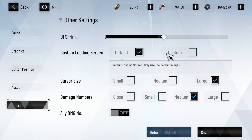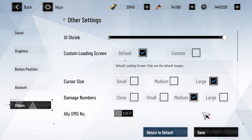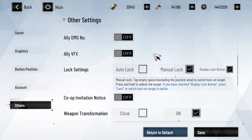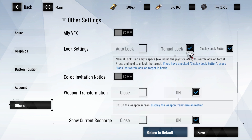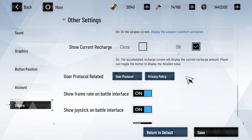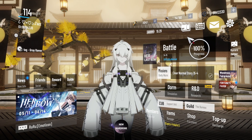In the other settings, the UI shrink option adjusts the spacing between UI buttons — I highly recommend maxing it out if you're using your mouse to ping ops. You can also customize the loading screen, and I recommend keeping the cursor size to large because it makes it really easy to click on buttons in the PC client. You can change the size of damage numbers to whatever you want, but I recommend turning off Ally damage numbers and Ally VFX because it just clutters the screen. Lock settings should always be on manual lock with the display lock button — manual lock is a must for triggering QTE and certain other skills when enemies are far away. There is also a bug right now where you can't see the RC in your account on the PC client even though it's visible on Android, but it will likely be fixed soon, so don't be scared about your RC disappearing.